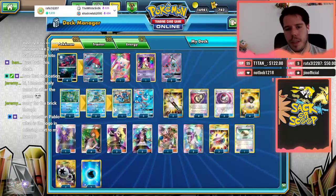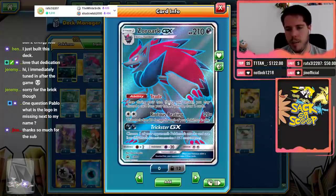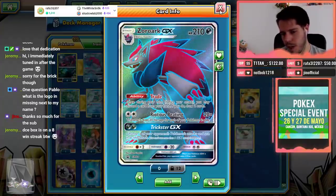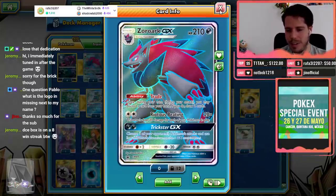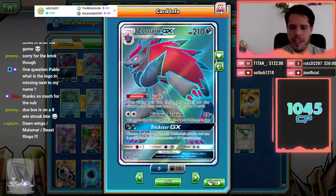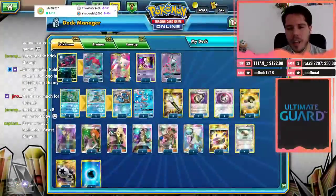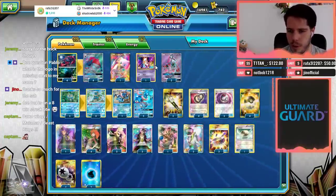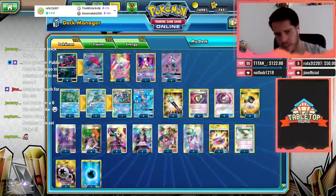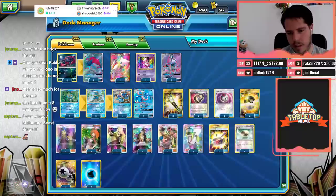We have Greninja paired with Zoroark GX — 210 HP, Trade ability: discard a card, draw two. Righteous Edge deals 20 times every Pokemon in play, up to 150 with a Choice Band, 120 without. We have Mew and Mewtwo to help deal with Buzzwole. We run double Lele and four Brigette instead of three and three because we really don't want Leles on the bench — we'd rather save that space for Zoruas and Froakies.